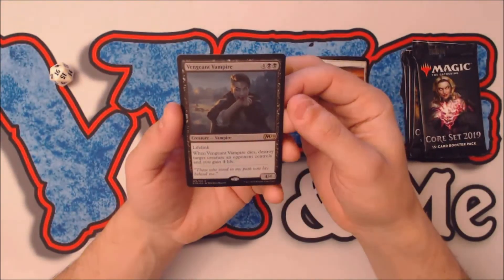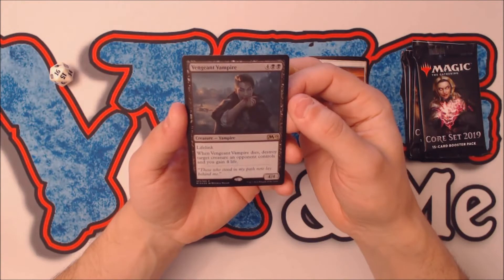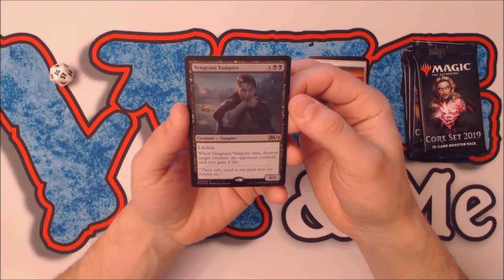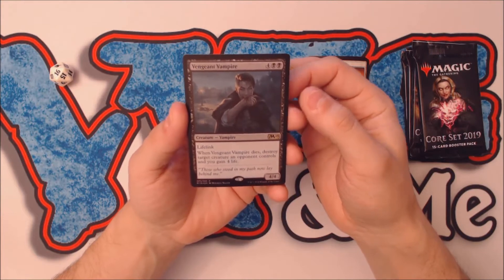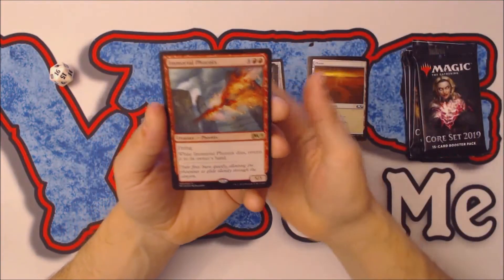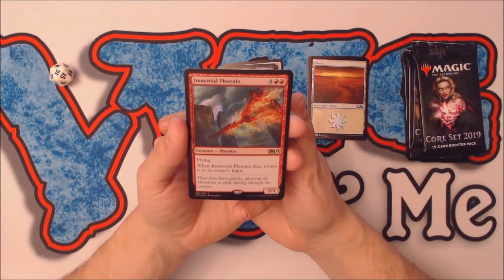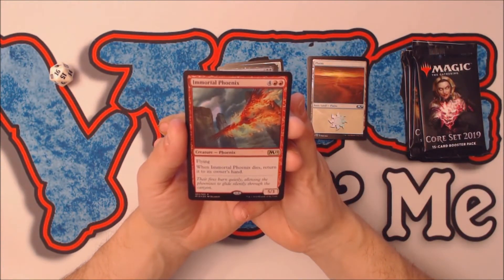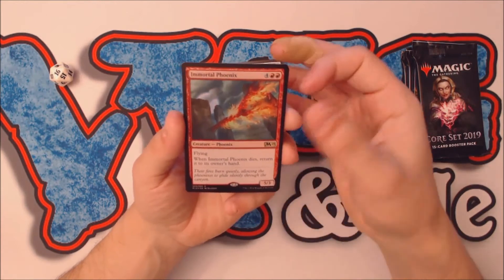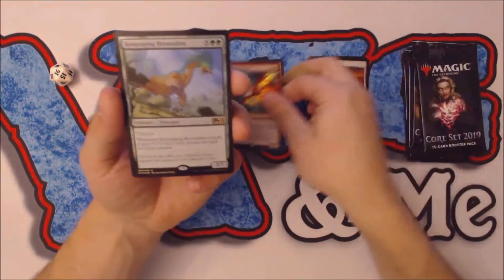Next is a six mana, four and two black, 4/4 vampire with lifelink. Whenever this creature dies, you destroy a target creature an opponent controls and you gain four life — kind of nice. Then we have Immortal Phoenix — a six mana 5/3 flyer, four and two red with flying. Whenever Immortal Phoenix dies, return it to its owner's hand. It just keeps coming back.